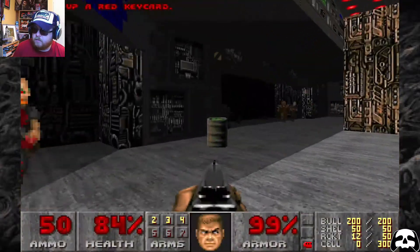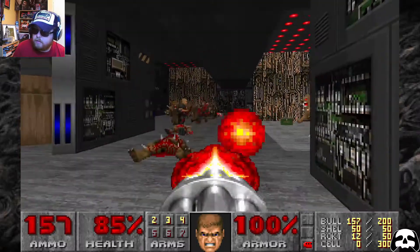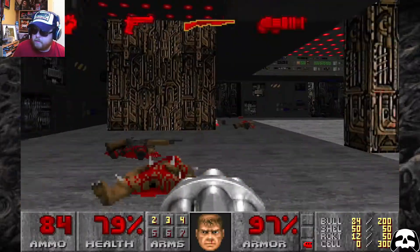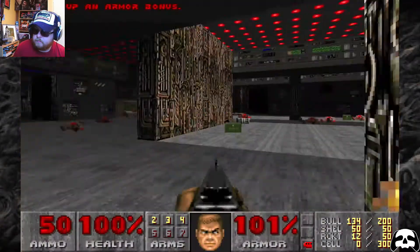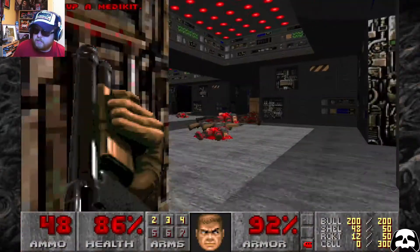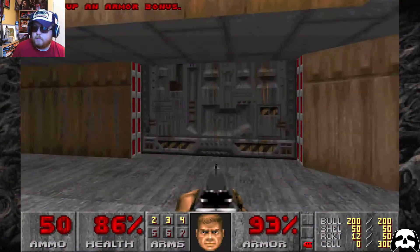Red keycard — nope, should have guessed. Minigun time — mowing them down. Some of the enemies are fighting each other over there as well. Just after telling you how easy it was to dodge those fireballs. The shotgun guys are dangerous — you do have to be careful.